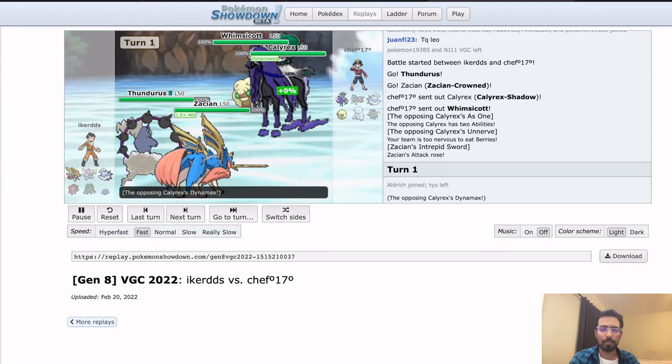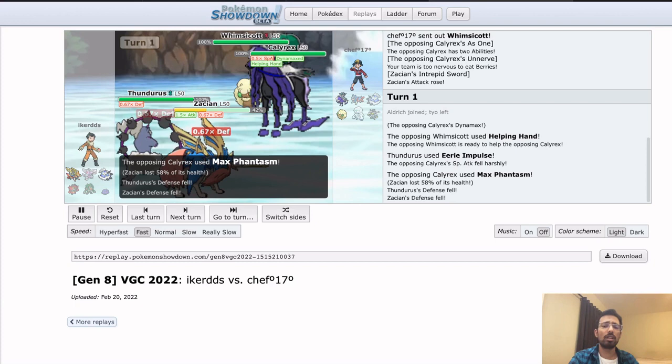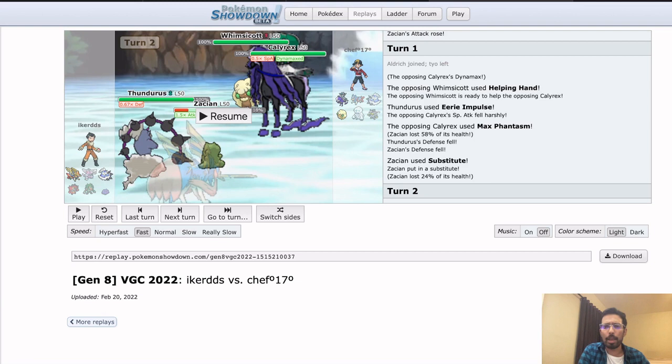If Whimsicott has Taunt, it entirely invalidates the Thundurus — really scary situation for Iker. Calyrex Dynamaxes, Helping Hand. So just going all in trying to take a KO, presumably on the Zacian. I don't think you need to do that if you're trying to KO Thundurus. We do see Eerie Impulse come out, so maybe Chef just said you don't have Eerie Impulse — you haven't clicked it before. This shouldn't KO — definitely doesn't KO — from Sash Calyrex especially. Then Zacian goes for Sub.